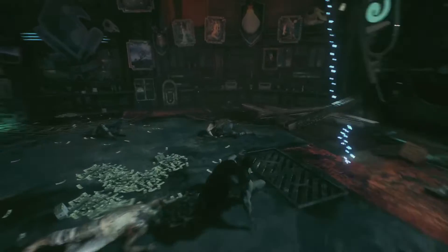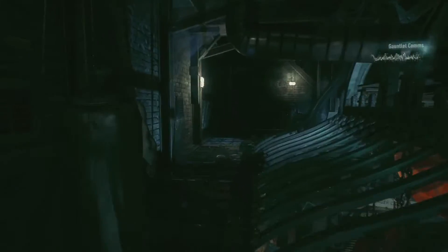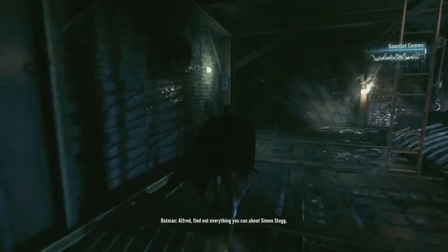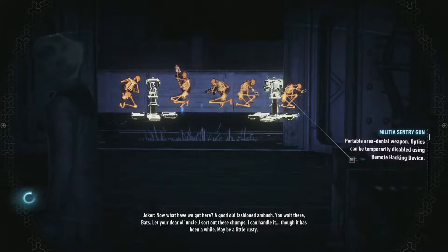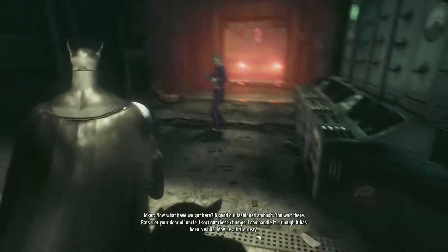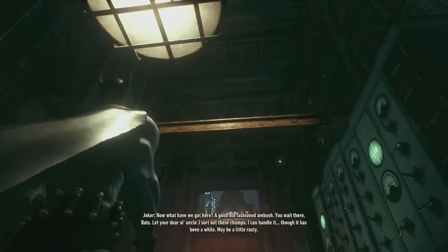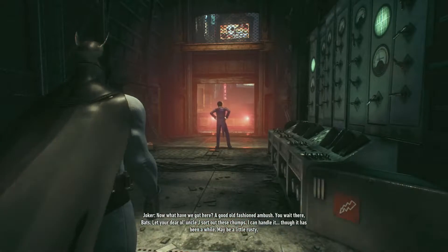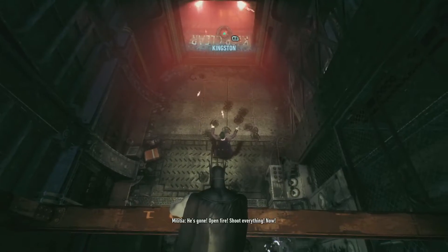Anyways, that was the dumbest thing I've ever seen - just a slow motion glitch. Alfred: 'Find out everything you can about Simon Stagg.' Batman: 'The pharmaceutical magnate?' Alfred: 'Of course, sir.' A good old-fashioned ambush! Jay: 'You wait there, Matz. Let your dear old Uncle Jay sort out these chumps.' Guns up and fire! Shoot everything, now! I need to find somewhere I can get a clear shot to take out the militia ambush.